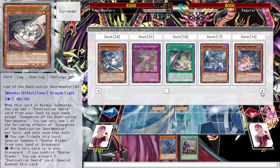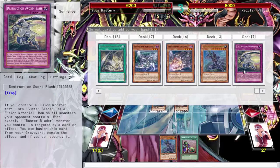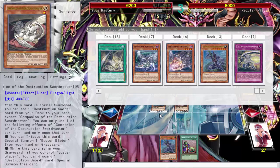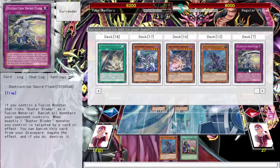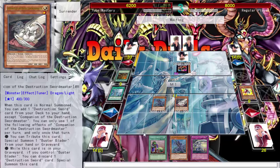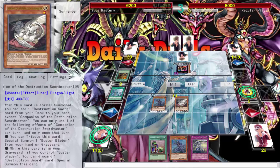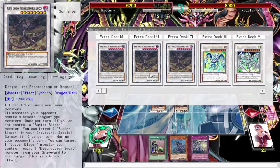I'm about to summon my Buster Blader Fusion. When I have the Buster Blader Fusion monster I can just banish all monsters my opponent controls — not terrible. And that little Buster Blader monster can target and banish again — pretty good too. I'll go ahead and grab this, go into my synchro, and both of these will be in the graveyard. I can banish my trap card — I see the use, it's just a little slow.